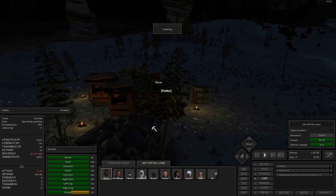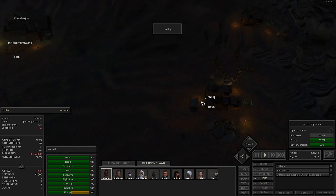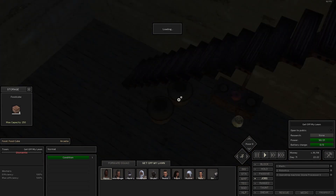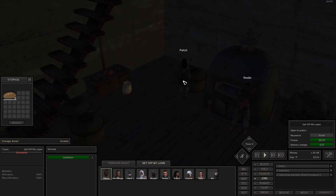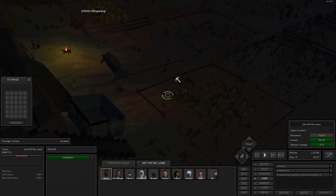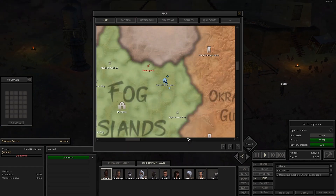Let's check on the get-off-my-lawn crew — still as industrious as ever. Building materials. We got 38 dust-witch sandwiches, 11 bread. Actually, I think we're just low on cactus. Surprising. So yeah, we're actually making plenty of food — self-sustaining.